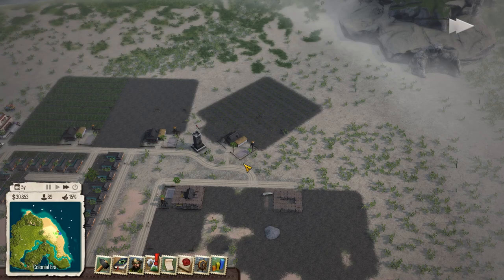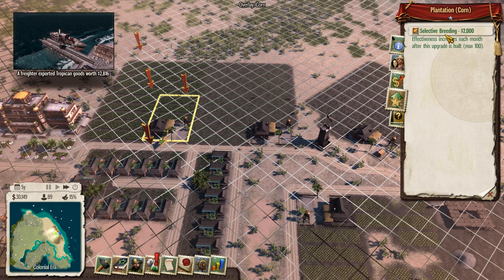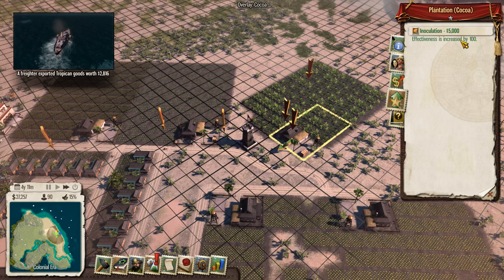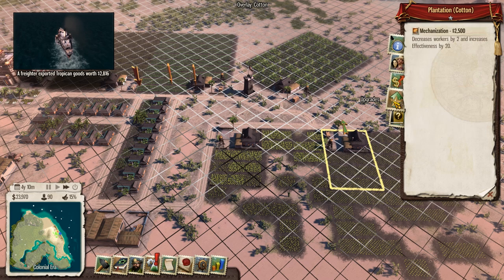Plantation upgrades are now unlocked - so now we can do stuff here. Let's have a look. Upgrades - selective breeding, effectiveness increases each month after this upgrade is built, costs two grand to start. Extensive fertilisation increases effectiveness by 100, but the soil quality degrades over time - let's not worry about that one. Effectiveness increased by 100 for five grand straight off. Let's get these ones because these are where the cash is going to be coming from. Let's do mechanisation - increase is affected by two. That's not cost us that much.